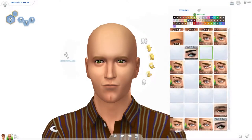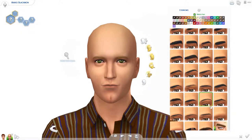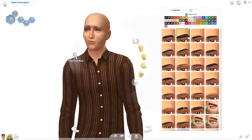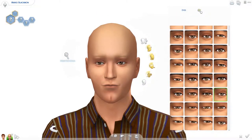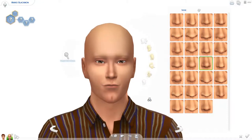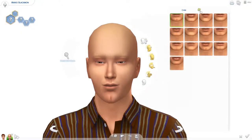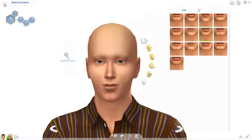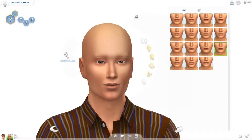We did his face, now let's go to the eyebrows — the glitch won't work. Let's do his eyes, his nose — this is going to be an interesting sim, I can tell. His mouth and his chin. I think I may have forgotten the chin on my other sim, but oh well.